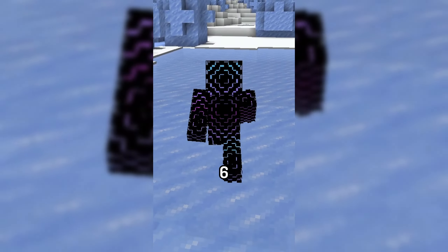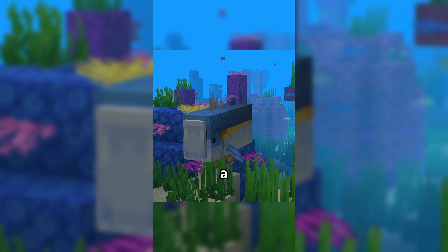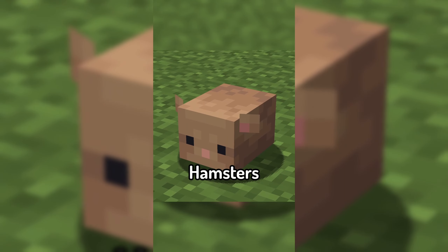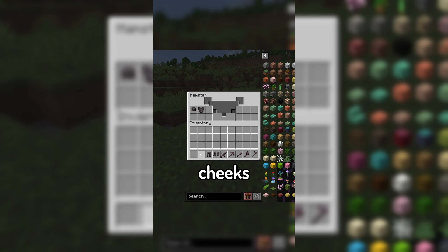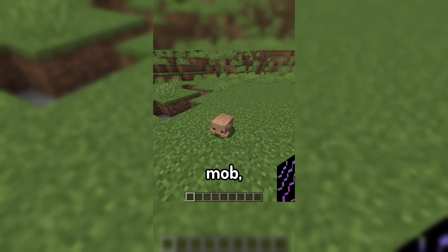As of now, the mod introduces six new mobs into the game, including Tuna which can be used to craft a tuna fish sandwich, and Hamsters that, once tamed, allow you to use their cheeks as portable storage. What I think is the currently best mob is the ant.